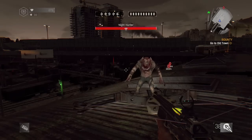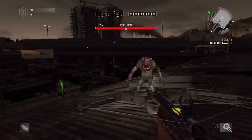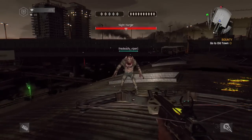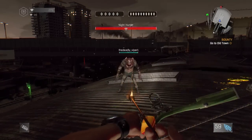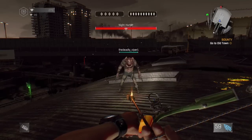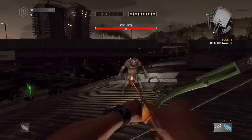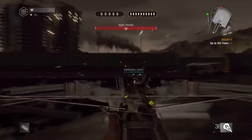Hey guys, this is Bakhtumali and today I am back with another Dying Light video. In this video I am going to show you how to one-shot the Night Hunter using a crossbow. You can also use a Bozak bow or a ranger bow — it works exactly the same with every bow. First I have to do a glitch in order to shoot him in one shot, but before that I am just going to show what this actually does.